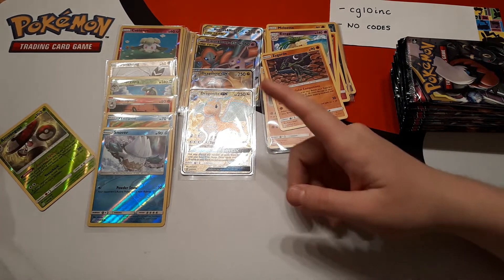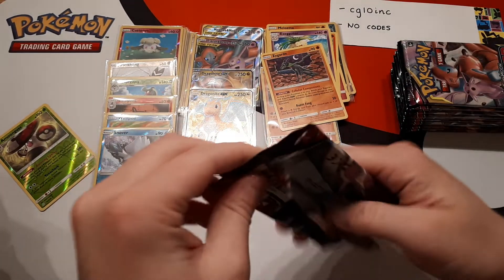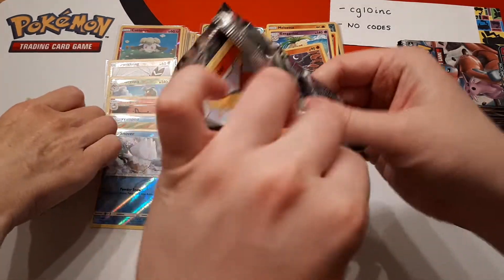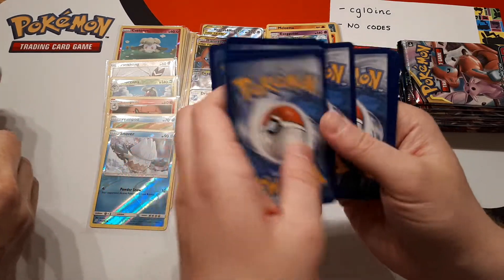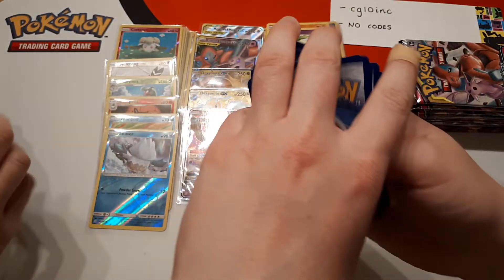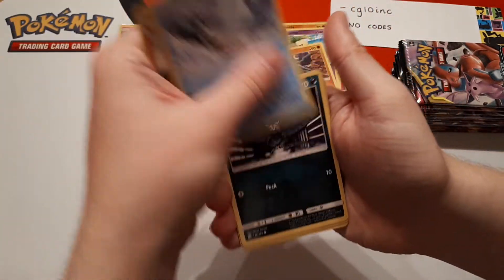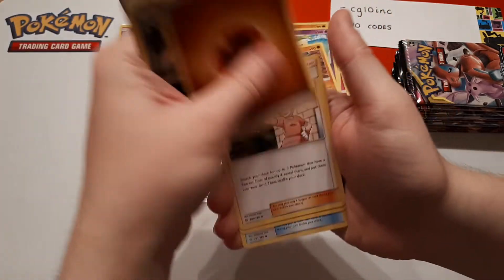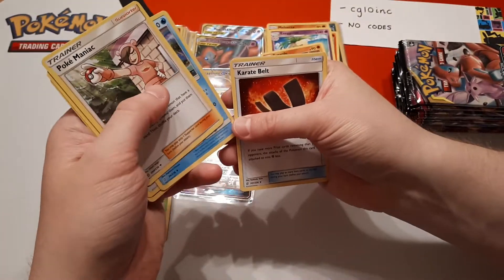So that is our fifth hit of the box and we've still got lots of packs to go, CG. All your bulk is off to my right hand side, slightly off camera — please be reassured that you will be receiving all that alongside your hits. We haven't forgotten about it. It's purely to save space.